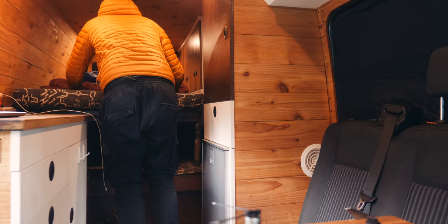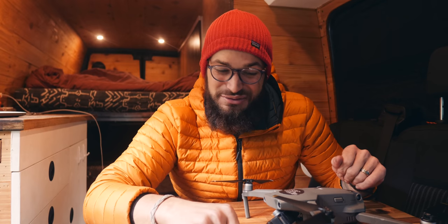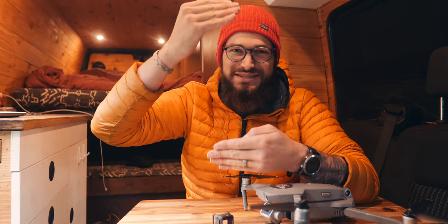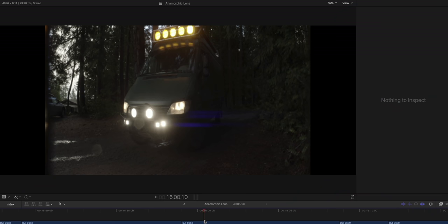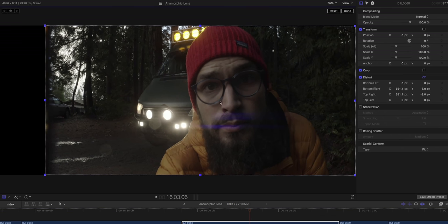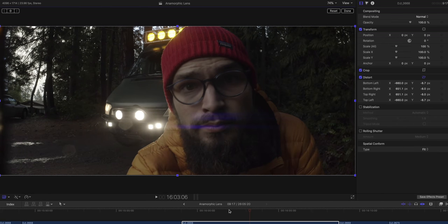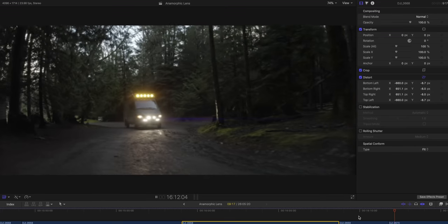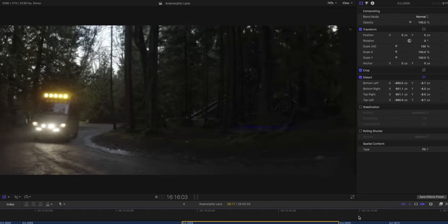I've now gotten a chance to import and edit some of the drone footage you've been seeing throughout this video, shot with the Moment anamorphic lens for my Mavic 2 Pro. Essentially what an anamorphic lens does is it squeezes a wider image — it takes a wider field of view and compacts it down into a smaller frame. Kind of like those mirrors you sometimes see at haunted houses that make you look taller and skinny or short and fat — those bendy mirrors. That's exactly what an anamorphic lens does: it takes a wider image and compresses it down to a smaller sensor.